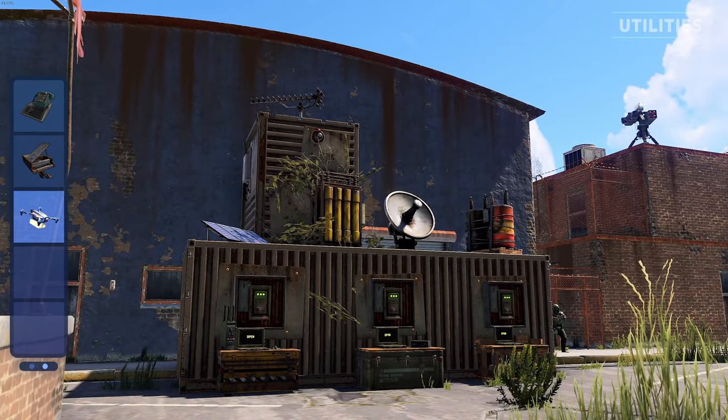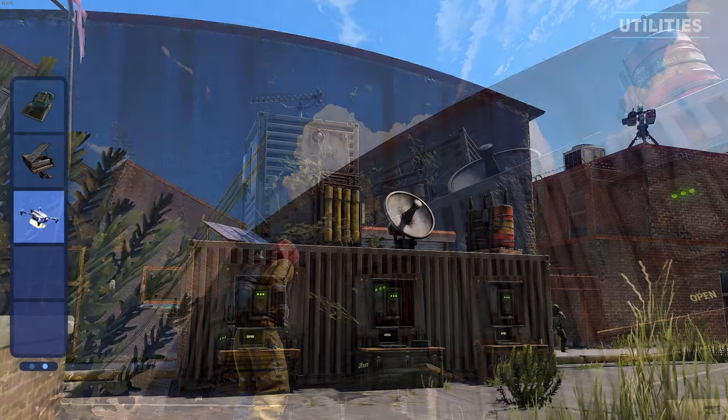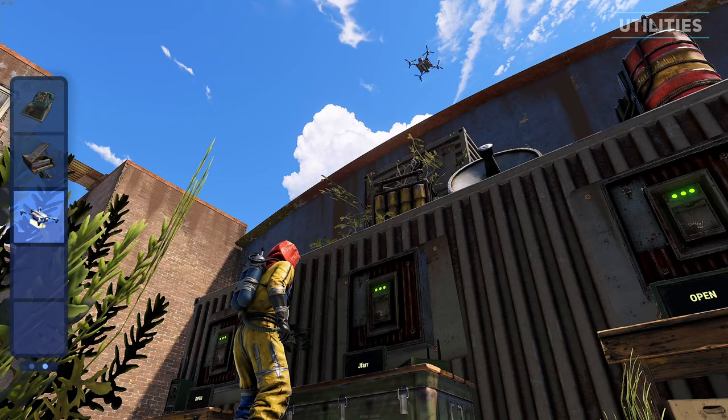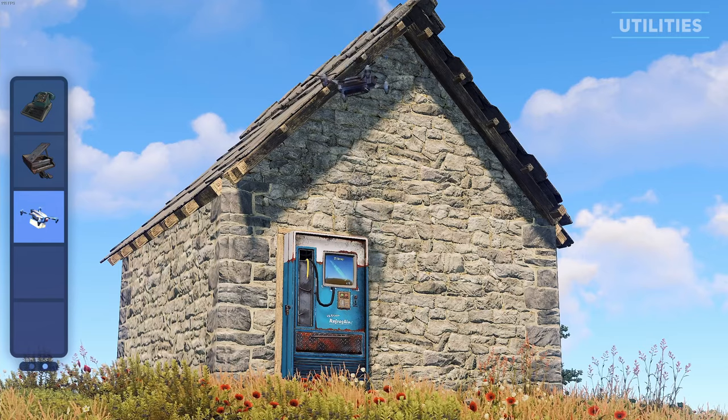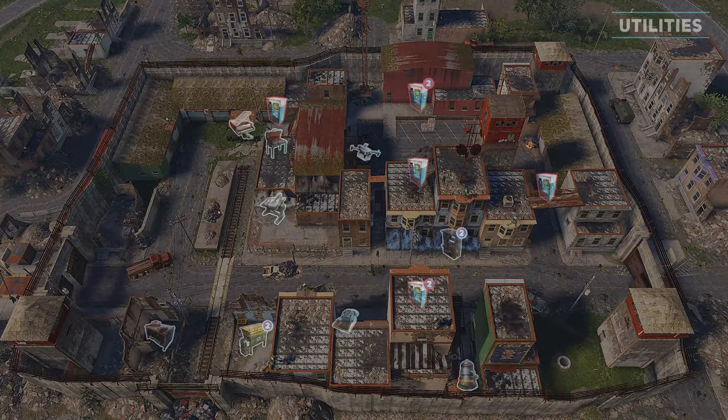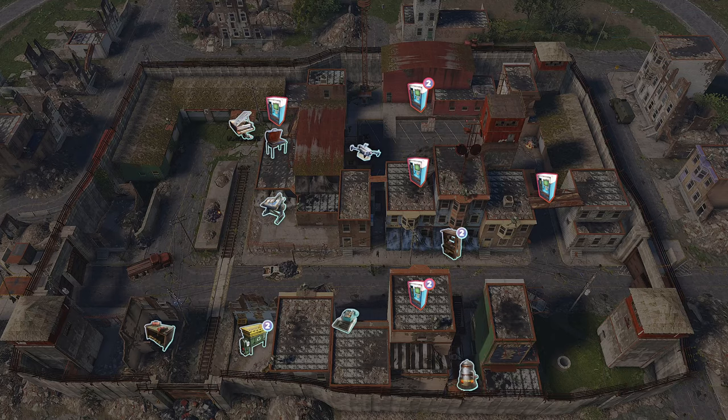Finally, a drone terminal can be found at the courtyard where the 3 vending machines are located. I have a full video dedicated to the drone market which I would recommend checking out to understand its functionality and additional tips. Here is an overview of all the utilities found within the outpost.